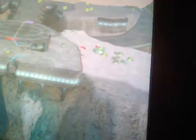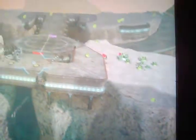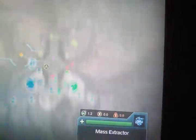This map is called Prototype Facility, one of my favourite maps. It's a 2v2 map, that's why it's like this. I'm allied with green and we're against red and purple.